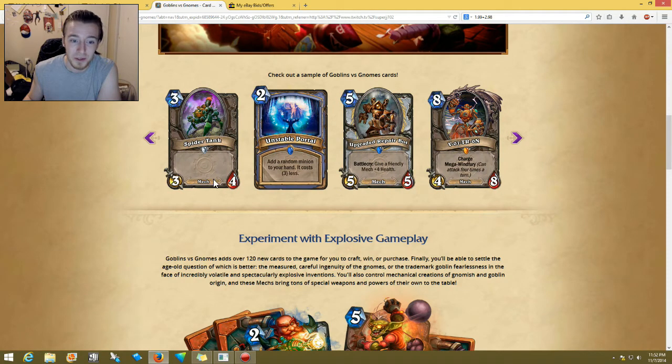Three-cost 3/4 Spider Tank — and this is also a mech. This is pretty good — it's like a smaller Yeti. I was hoping they'd come out with something like that. The Yeti is four-cost 4/5, so this is the three-cost smaller Yeti. I think this is decent and you'd definitely probably see these. Two-cost Unstable Portal — add a random minion to your hand, it costs three less. I don't think this is going to be that good; I don't think anyone's going to play that, but we'll see.